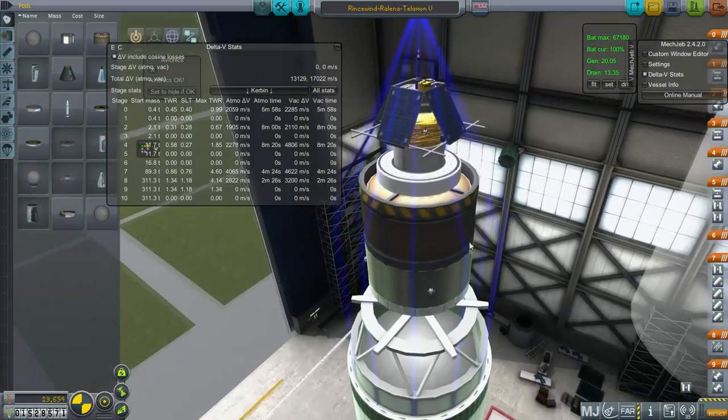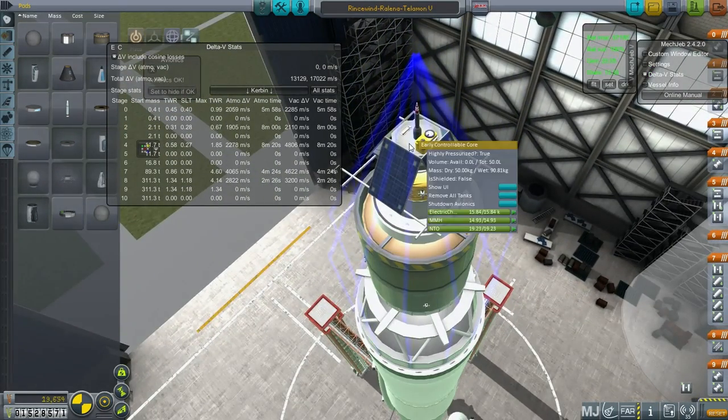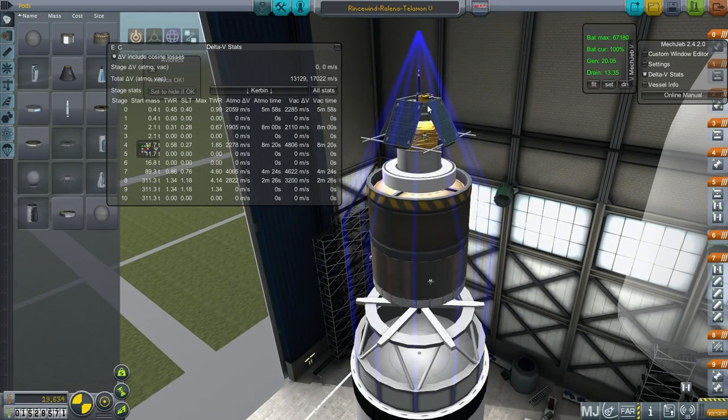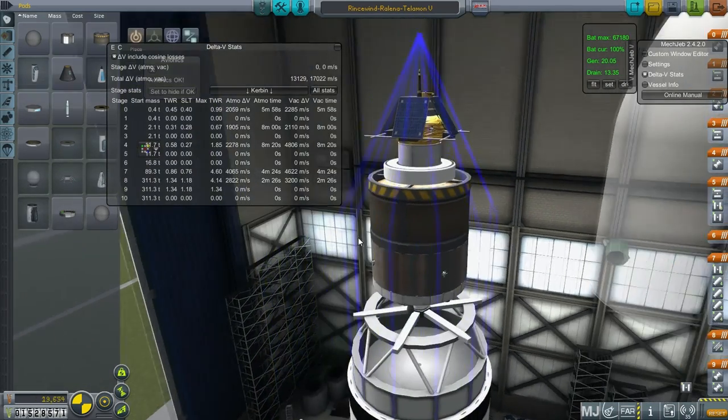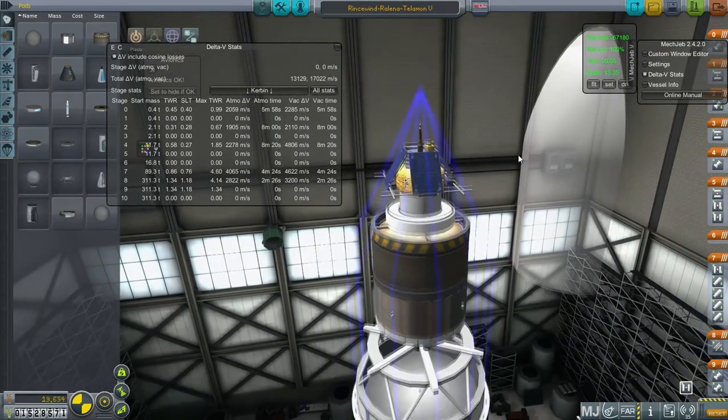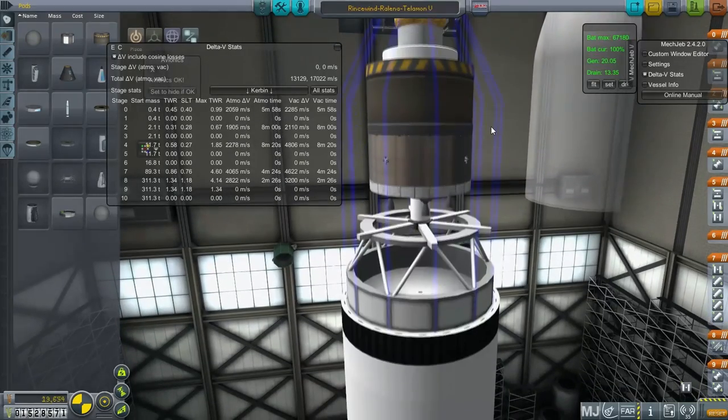I had turned off one of these little probes, and for some reason I neither saved the electric charge nor retained command. This one only has two of the probe parts, and we do have enough electric charge for it, so we won't have to turn anything off. But I'll have to be careful.